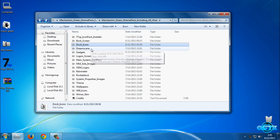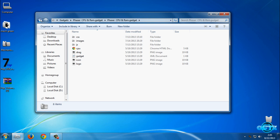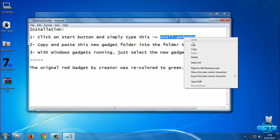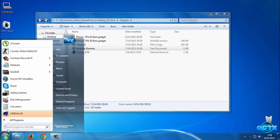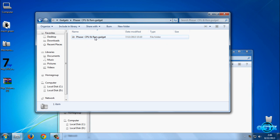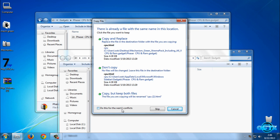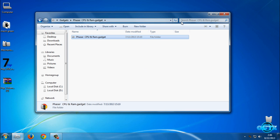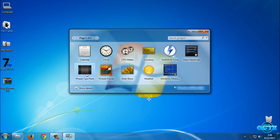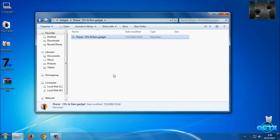We have DreamScene but I will skip this. We have gadgets — go to this folder. Go to the readme file and copy the path shown there. Go to the Start menu, paste it, and press Enter. Then you need to copy or drag this folder into that location. Now you can add your gadgets to your desktop. Here is the gadget with CPU and RAM memory. We are done with this.